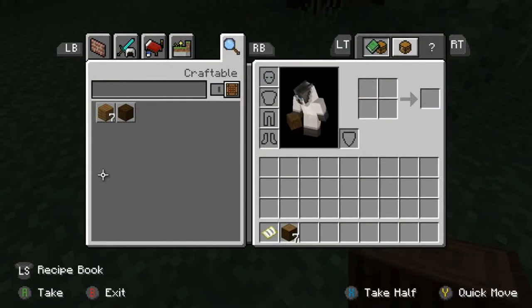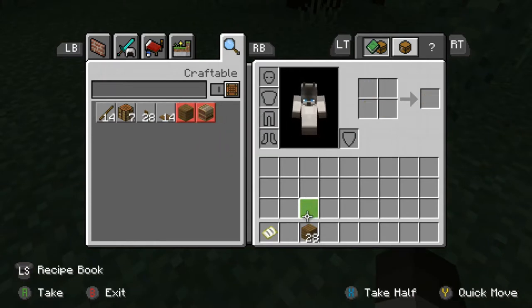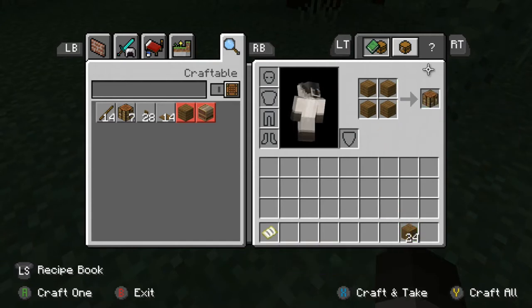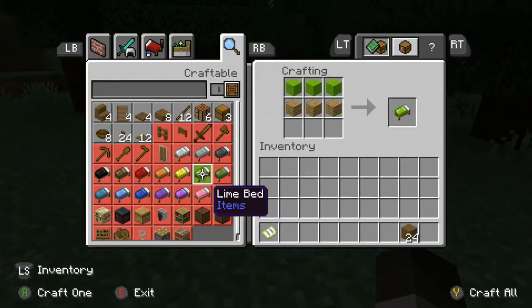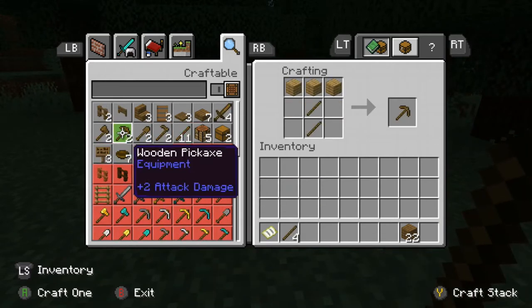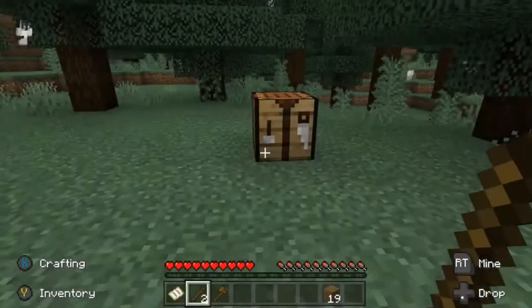Let's make some planks — okay, we got 28 now. We got a crafting table, that's good. We're gonna craft an axe — stick and an axe. Okay, we're good.